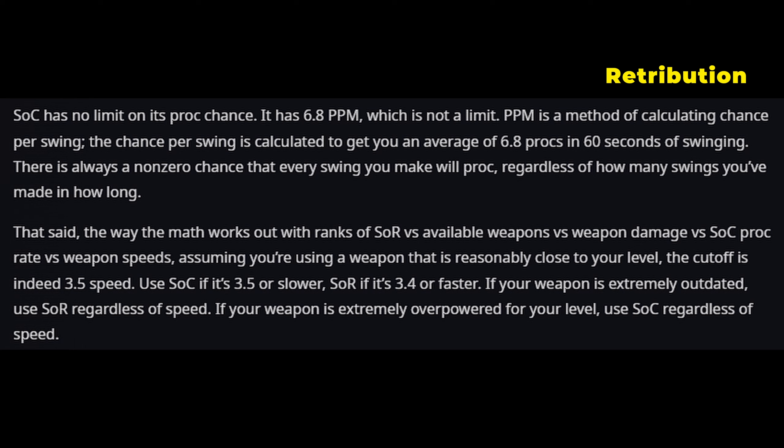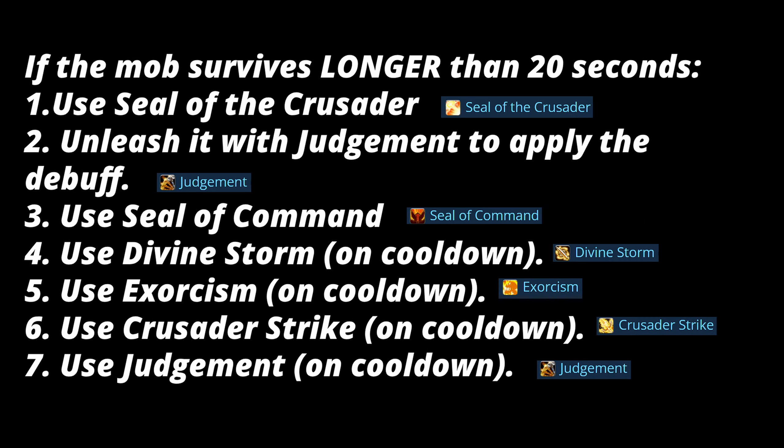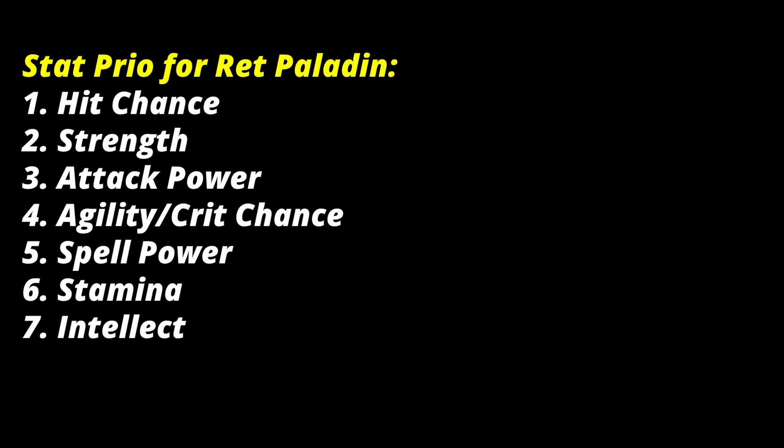For your ret paladin rotation, keep in mind the damage and speed of your weapon, as that determines which seal to use. At level 25, your best-in-slot is essentially Verigan's Fist (from a quest line) — use Seal of Command with it. If you have a mediocre weapon, use Seal of Righteousness. There are two rotation categories: if you kill a mob in less than 20 seconds, use one rotation; if it takes longer than 30 seconds or you're doing PvP, use the other rotation shown.